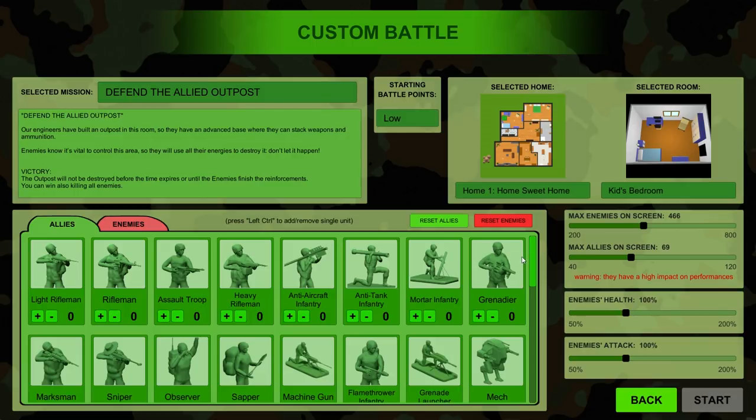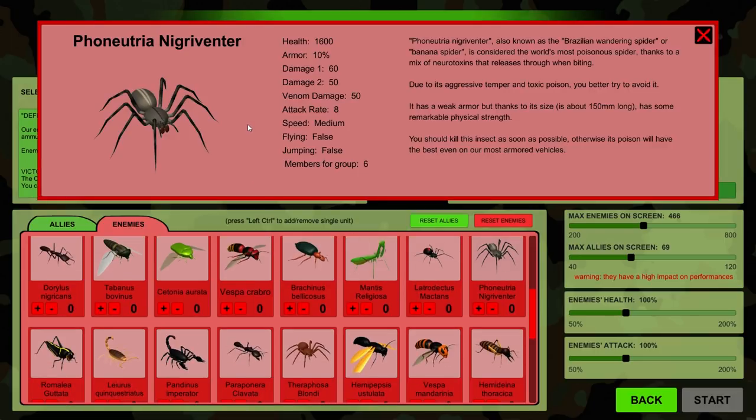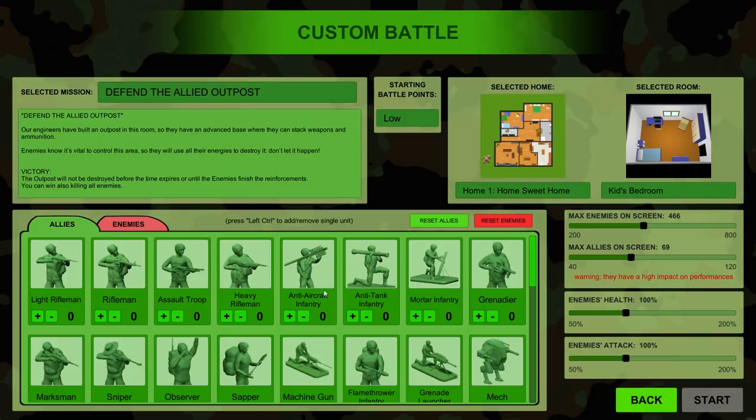We have a number of units here — these are the ally units. The concept of the game is that you are toy soldiers defending the house against an attack from these guys — these disgusting little guys right here. Holy crap, that's disgusting! Also known as the Brazilian wandering spider, or banana spider. We can spawn up to 69 allies on screen, so I'm gonna increase this — let's put it on 80.